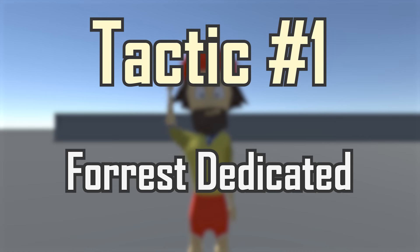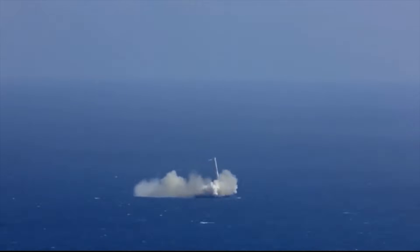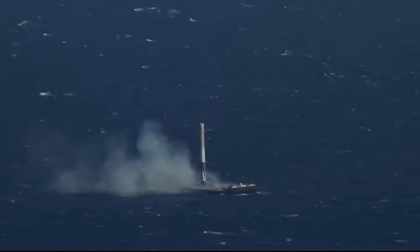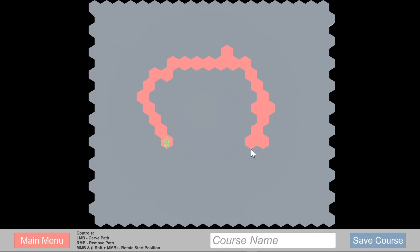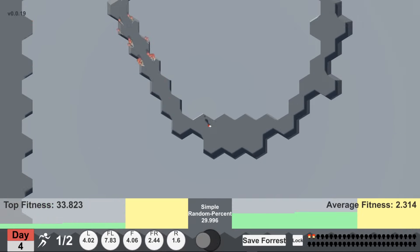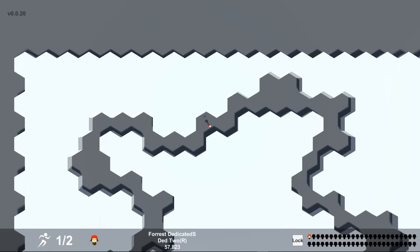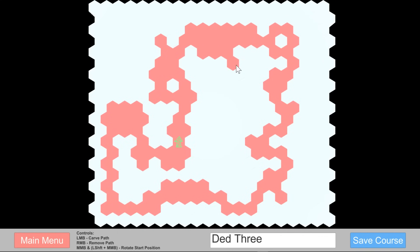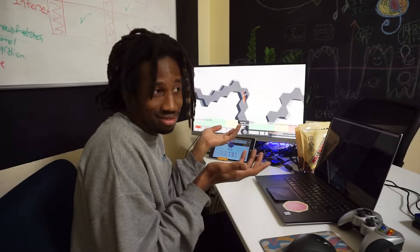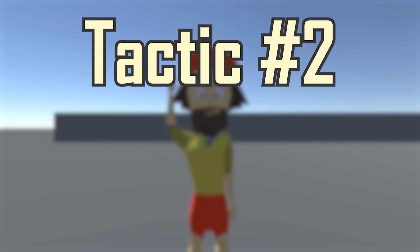Tactic number one: the Forrest Dedicated tactic. When I think of training, the first thing that comes to mind is the natural process of going from one stage to the next until you're good. I'm first going to train Forrest on a very simple course, make sure that he masters that course, then move him on to a more complicated course, and keep up this process until he is able to beat the toughest course I can throw at him. This is how most natural processes in life work, so this should be our campaign winner, right?